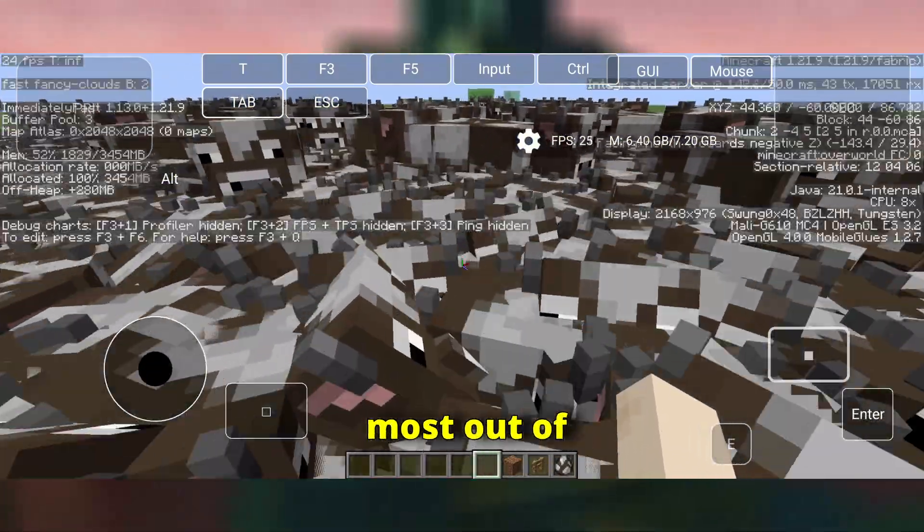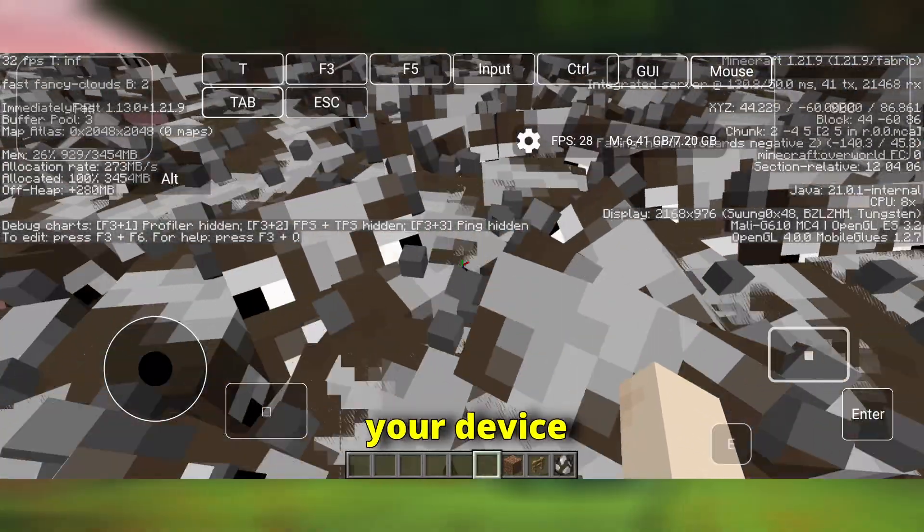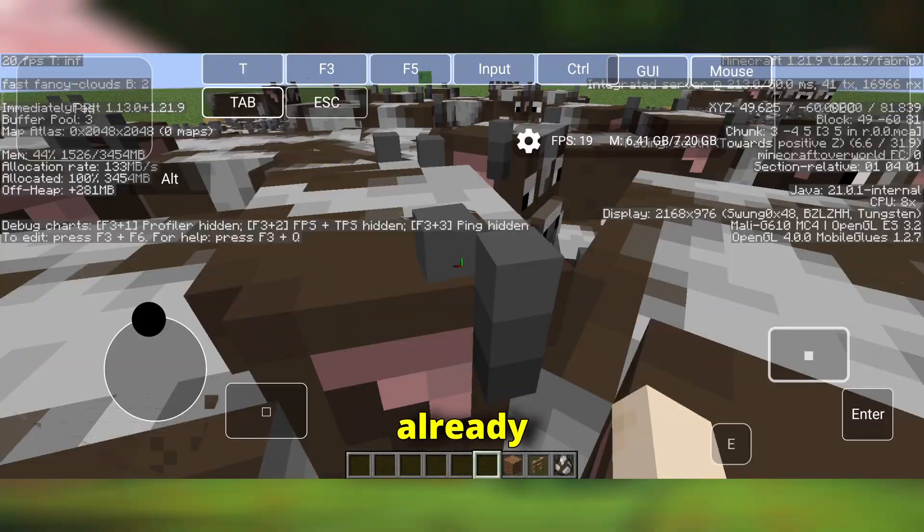If you want to get the most out of this update, keep your render distance reasonable, turn off fancy effects if your device struggles, and enjoy the default optimisations. They already make a big difference.